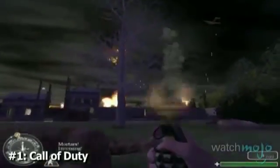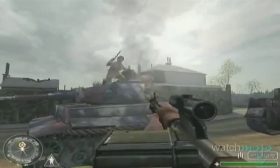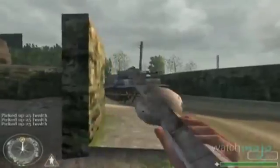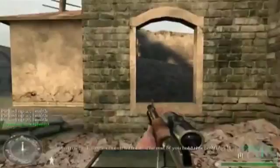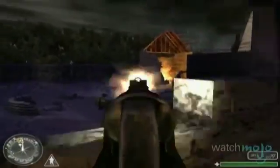Number 1: Call of Duty. Taking the top honor on our countdown is the game that featured the best squad action to ever emerge from the trenches. Made by many of the same designers that worked on Allied Assault, this game improved upon that experience with brilliantly orchestrated scripting that gave it a cinematic flair that had never been seen in a game before. Your squad mates may have been a bit useless in the combat sense, but they sure did look cool helping each other through windows.